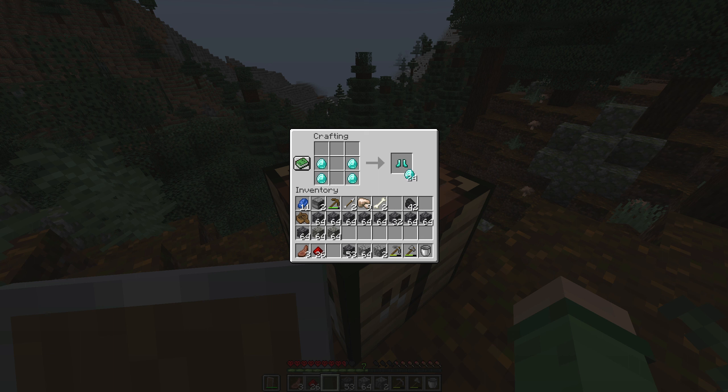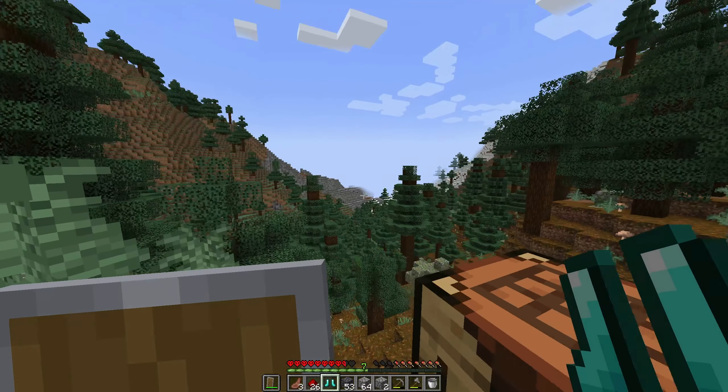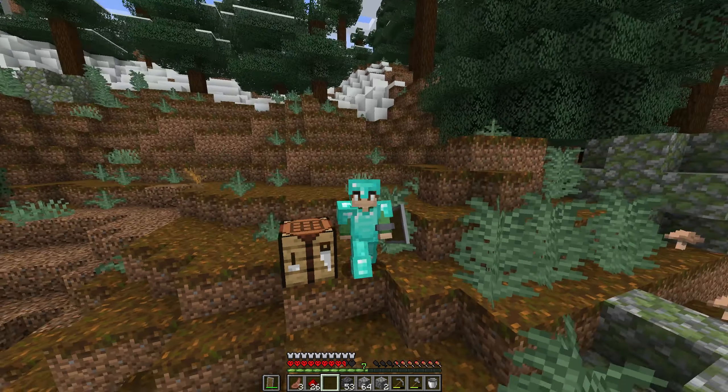But let's craft our first pieces of diamond gear. Let's start off with the boots. There you go. Cover me with diamonds — oh yes please. Next up, let's go for the pants, and then the chest plate. And we might as well go for a helmet while we're at it. And that is a full set of diamond armor.